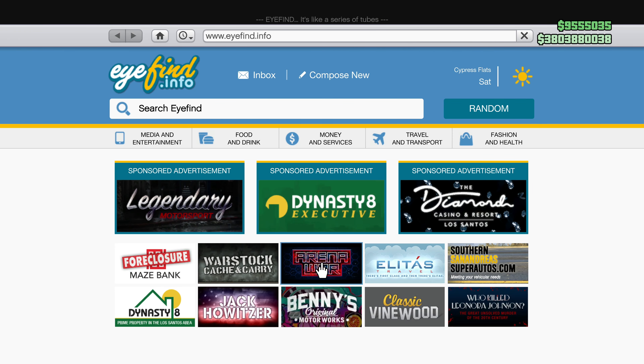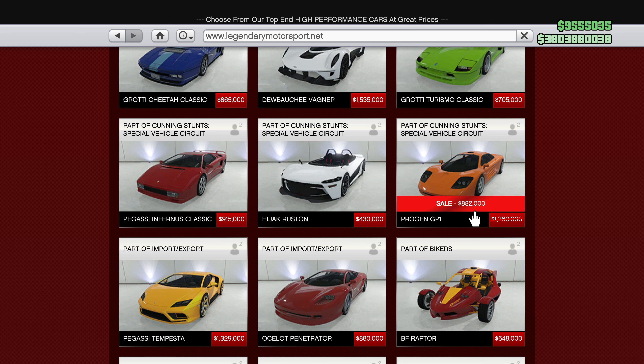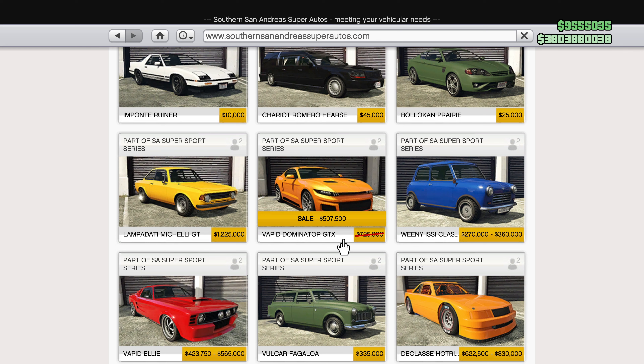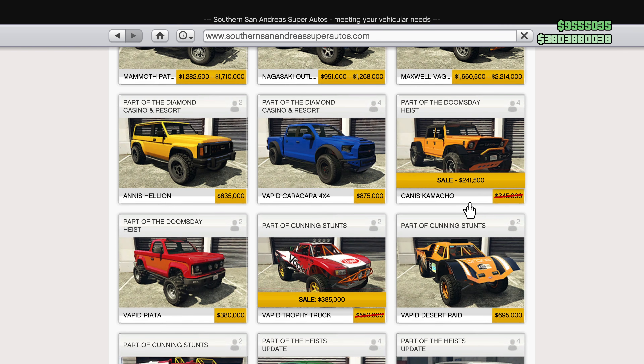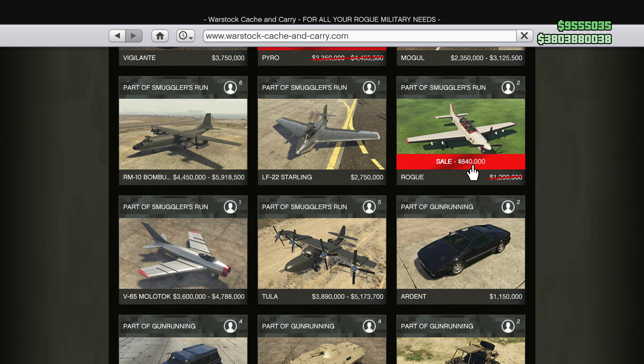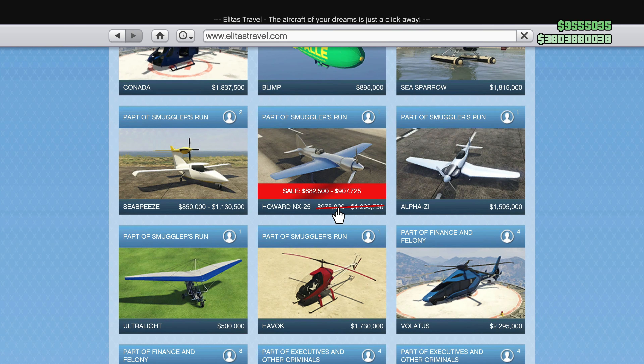Now let's take a look at some of the discounts. Starting off with the Progen GP1, the Grody Stinger, the Futo GTX, the Dominator GTX, the Camacho, the Trophy Truck, the Volatile, the Pyro, the Rogue, the Blazer Aqua, and the Howard NX25.